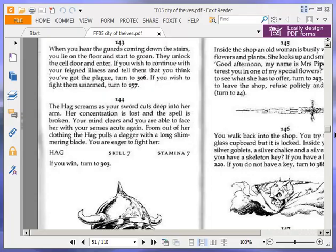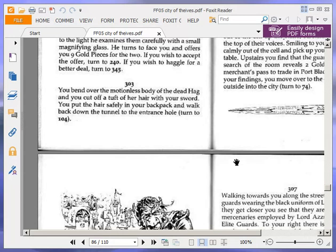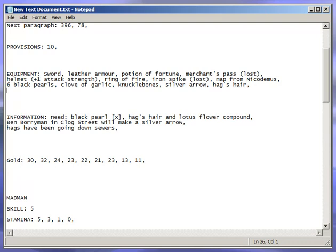You bend over the motionless body of the dead hag and cut off a tuft of her hair with your sword. You put the hair safely in your backpack and walk back down the tunnel to the entrance hole. Turn to 104. We now have the hag's hair — let's put that in our possessions and cross it off our list. We have the hag's hair and the black pearl. Now we just need the lotus flower. 104.